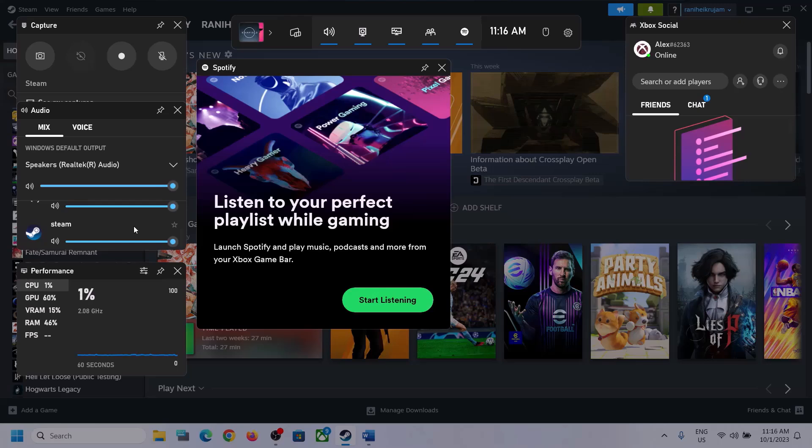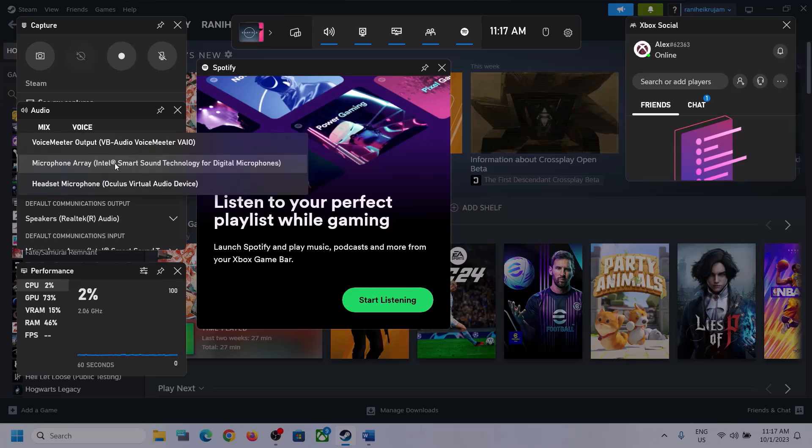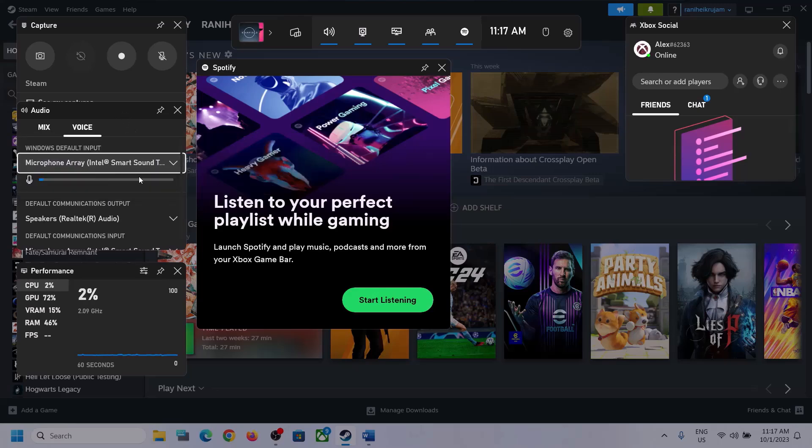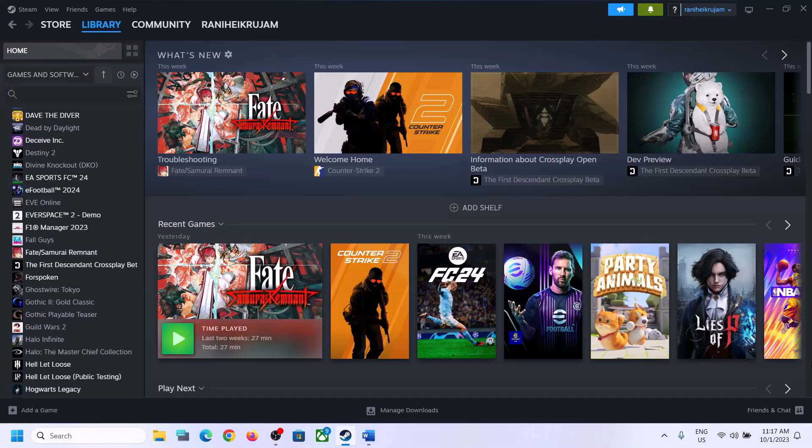Scroll down and if you find the game in the list, make sure the volume is set to maximum. Then go to Voice, and also make sure you select the right audio device. Scroll down and select the right speaker communication output — in my case it's Realtek audio. After this, launch the game and check.